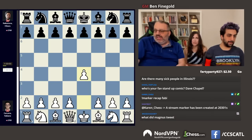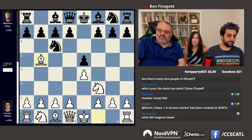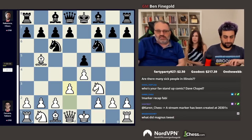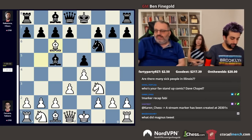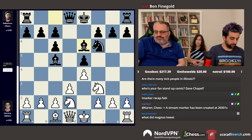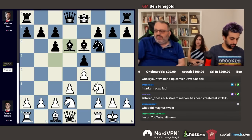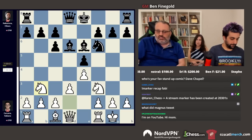They played an anti-Berlin — well, Hikaru played the Berlin — and d3 as expected. Bishop c5, bishop takes, and we've seen this before. In this position, where they both blitzed out pretty quickly, Fabi played the slightly unusual knight b3, which we were later told was played in a U.S. Championship game between Robson and Dominguez about a year ago.